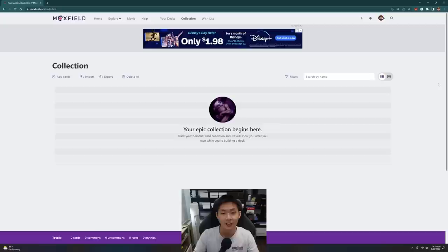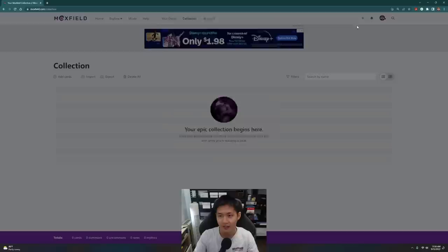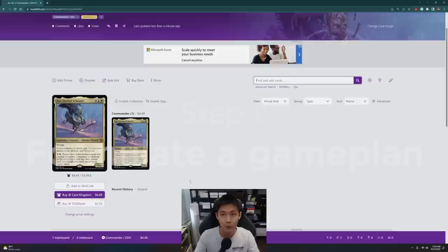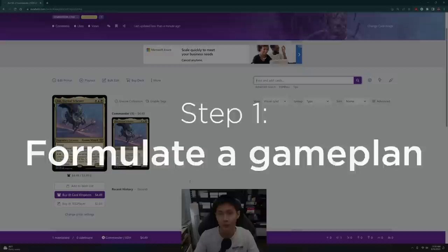We're always building around the commander. So let's start building the Xur deck — I haven't taken a look at it at all, so we're starting from scratch. The first thing I do is go into Moxfield and create a new deck — Xur QC. So it's going to be Xur Eternal Schemer. Step one is to formulate a game plan for the commander, figuring out where the deck is going. To do that, we have to know what the commander does.